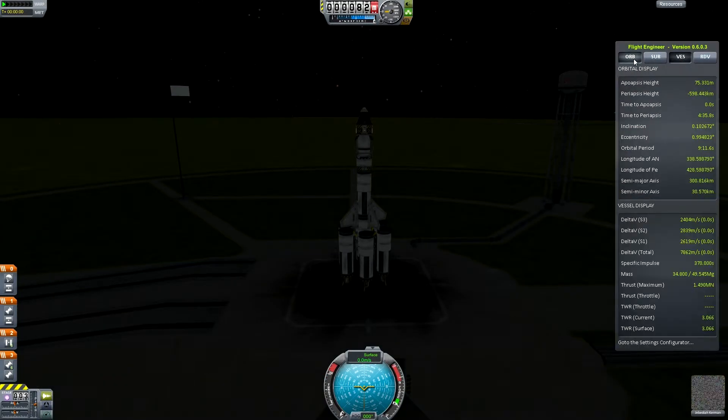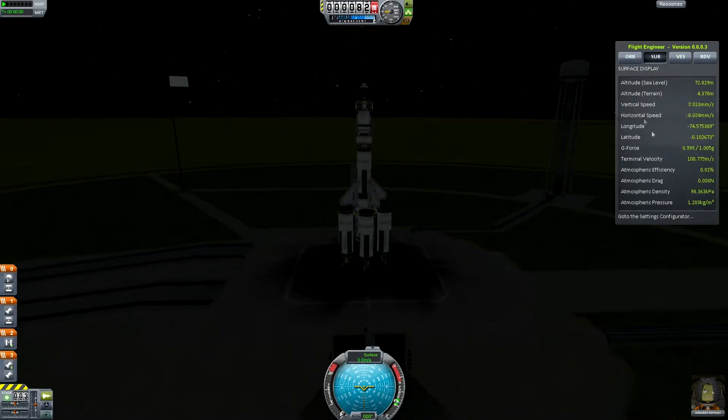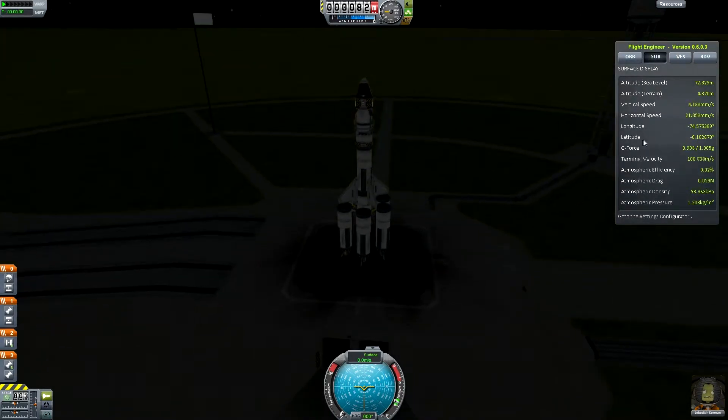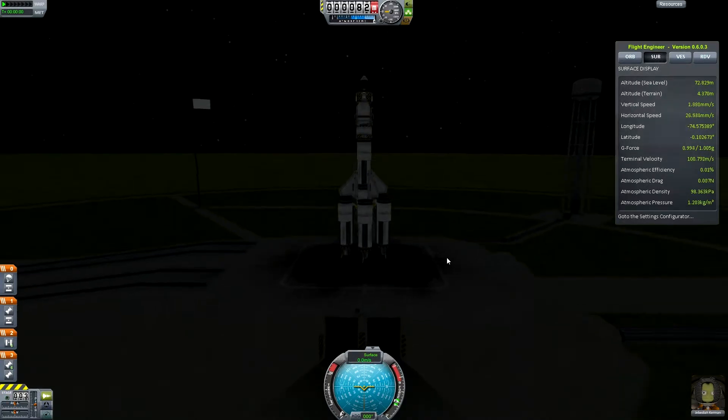I'm using Kerbal Engineer here, which gives a slightly different readout to MechJeb. One thing it does quite nicely is give you your current terminal velocity. So rather than having to rely on my little cheat sheet, I can just make sure that terminal velocity is always adhered to.